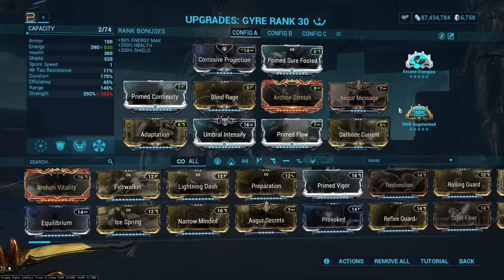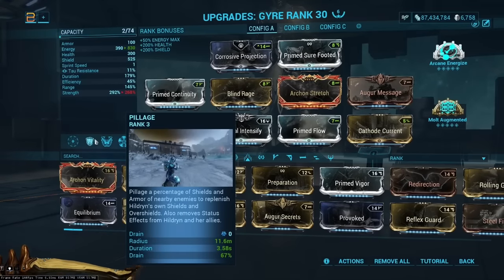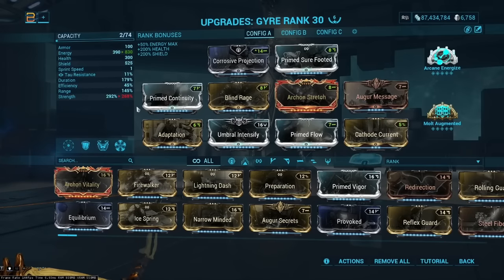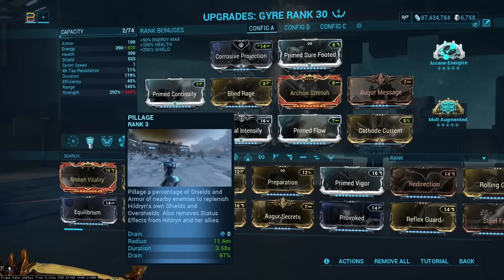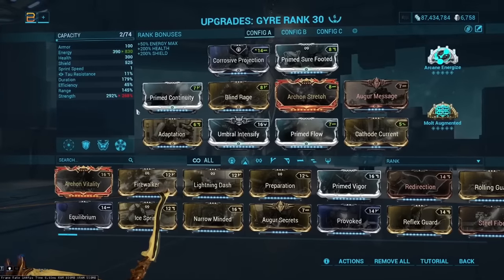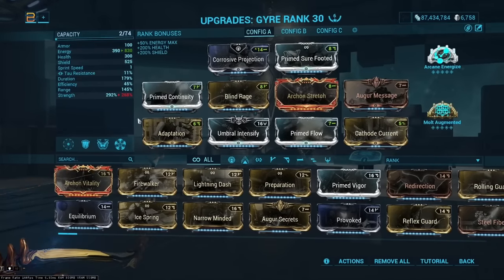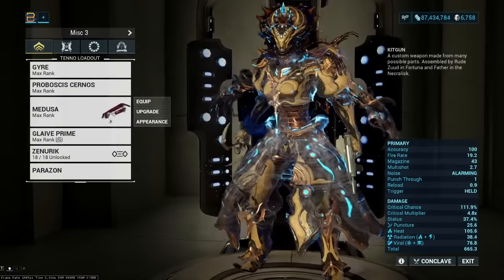Molt Augmented is irreplaceable — you absolutely need it for this build to do what it's designed to do. Also worth noting: if you don't have Pillage subsumed, Ember's third ability is a reasonable alternative. You'll need to cast it twice, but it strips a good chunk of armor, provides crowd control, applies heat procs, and has a knockdown. Pillage is probably strictly better, but Ember's three is very easy to acquire from Helminth and definitely usable here.